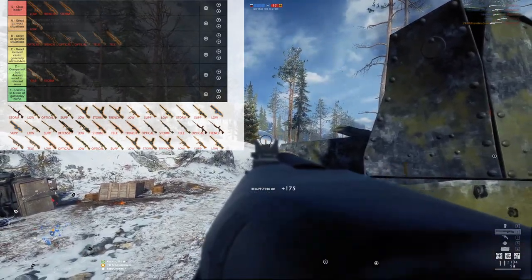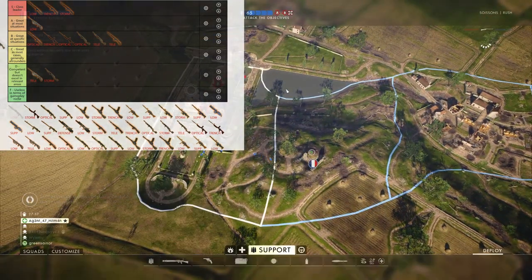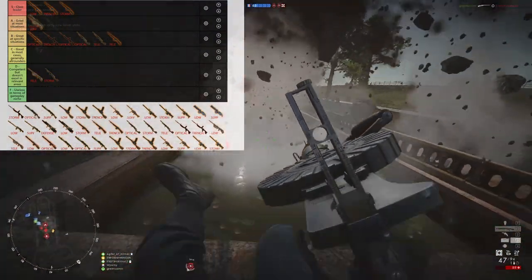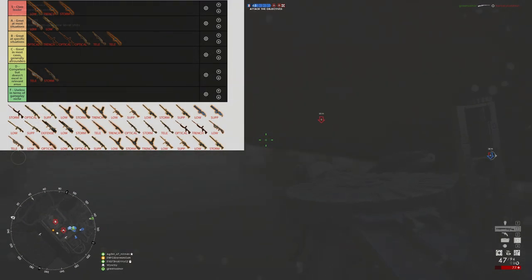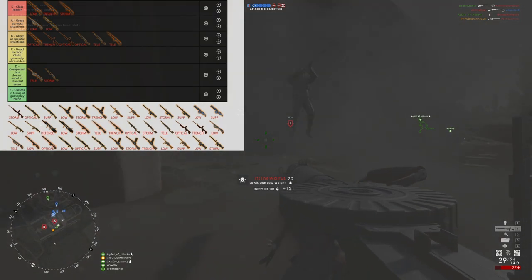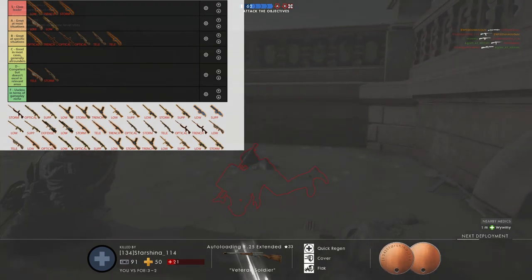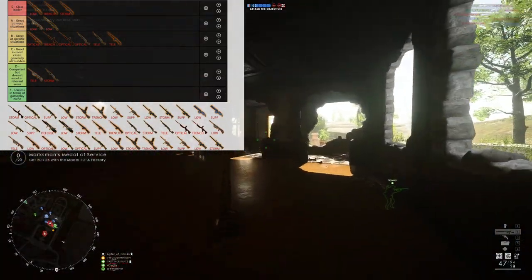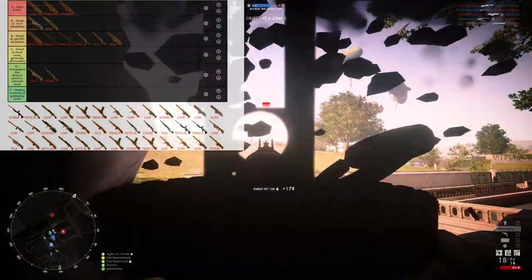Moving on to the Lewis Gun Low Weight — the first weapon you'll have when you start playing BF1. I believe the Lewis Gun is an easy A-tier for many factors. First, you have a capacious 47-round magazine on the low weight and optical versions. It reloads quickly. It has very low vertical recoil, which makes it very new-player-friendly. Even experienced LMG players benefit from lower vertical recoil — when you're firing full auto, there isn't much you can do except control it, and having less of it is always better, especially as range increases.